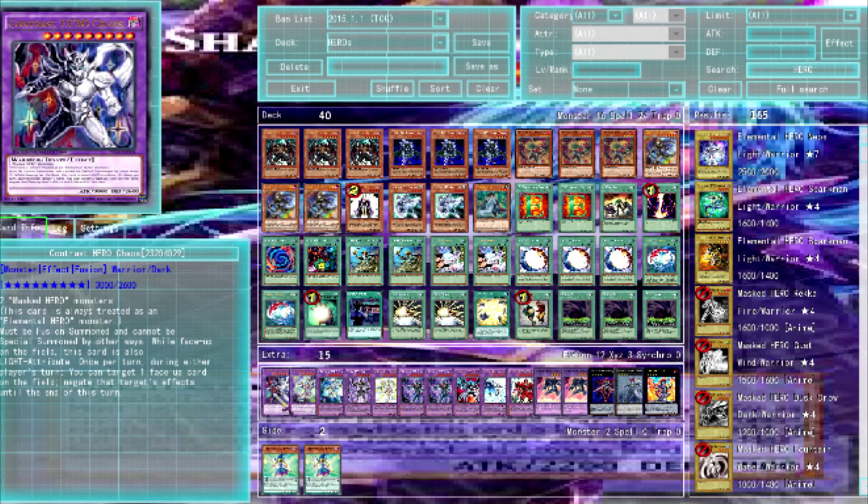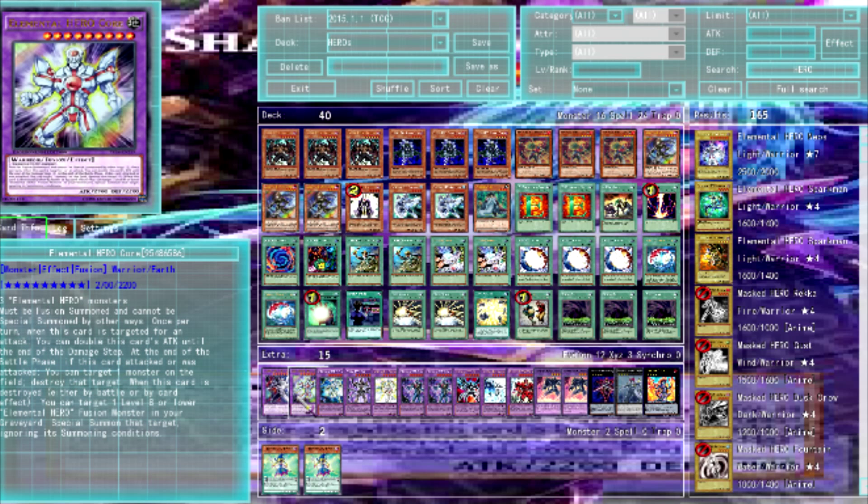Moving into the extra deck: Chaos — always treated as an Elementor Hero, must be fusion summoned, cannot be special summoned while face-up. It's also a Light monster. Once per turn, target one face-up card on the field and negate that target's effect until the end of the turn. Elementor Heroes became very weak without Super Poly — when Shaddoll first came out, the deck revolved around getting out Elementor Heroes and then super poly-ing with the opponent's monsters.